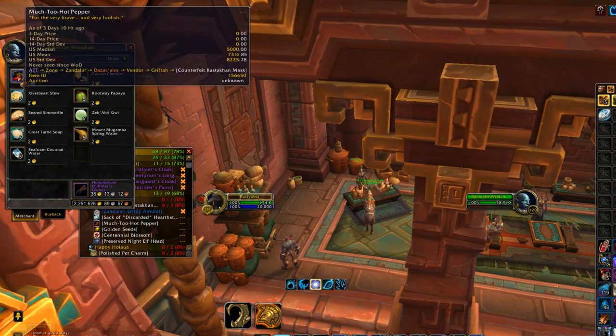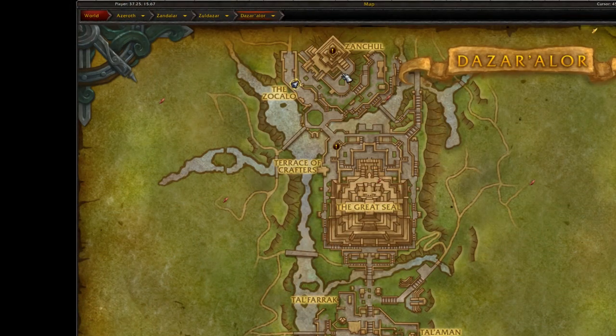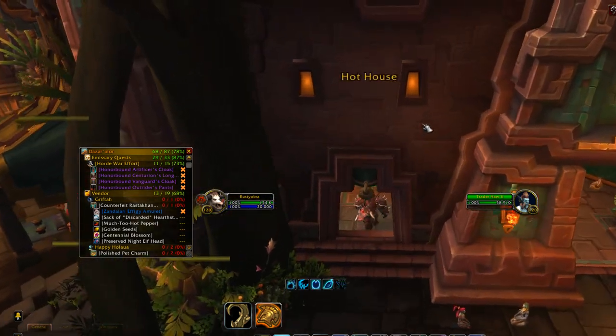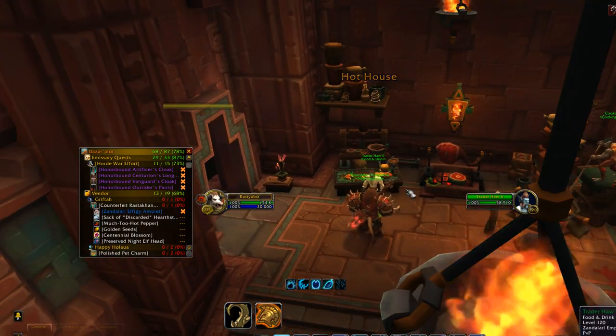You're going to head over to Trader Hawaii next and buy some Golden Seeds. After you buy your Golden Seeds, head over to — I'm not even going to try and pronounce his name — Granwatami, or whatever the fuck that name is. Use those Golden Seeds.